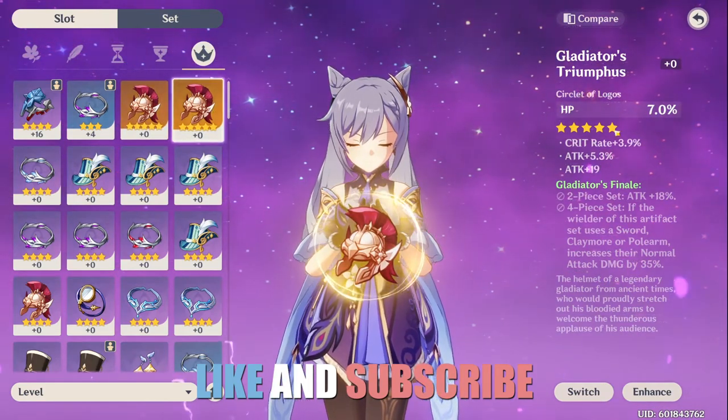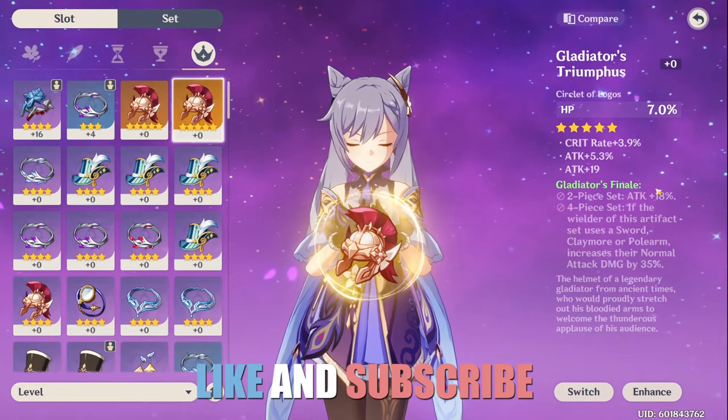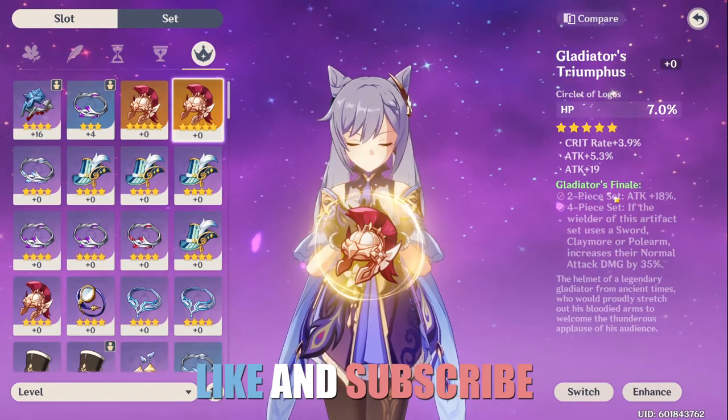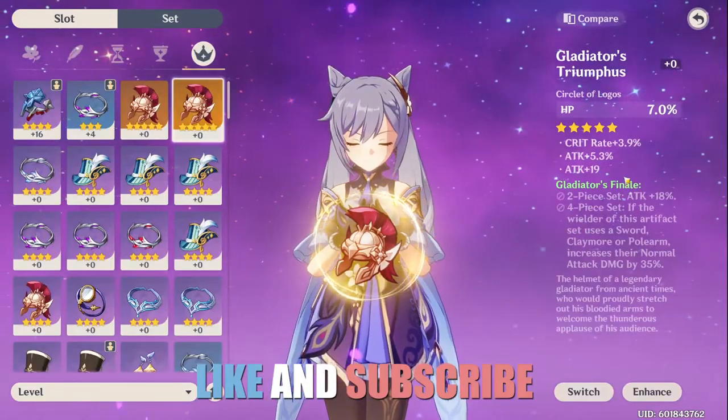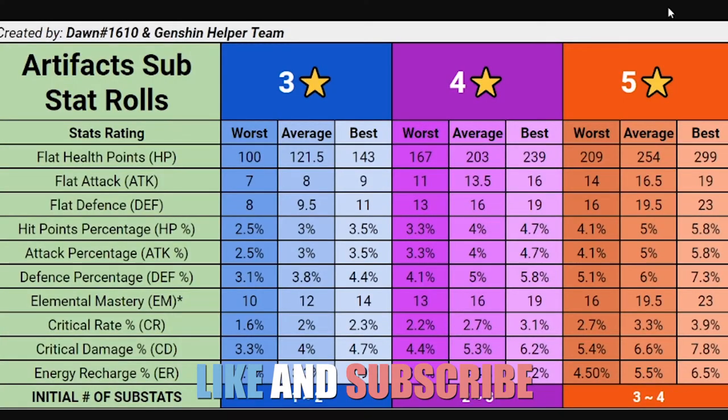I don't know how I missed this, but yeah — go take a look at the spreadsheet, compare your own good artifacts, and see how lucky you were with the stats. Maybe report back to this video and let everybody know how it actually works and how it scales. That's all for me — see you guys in the next one, peace!